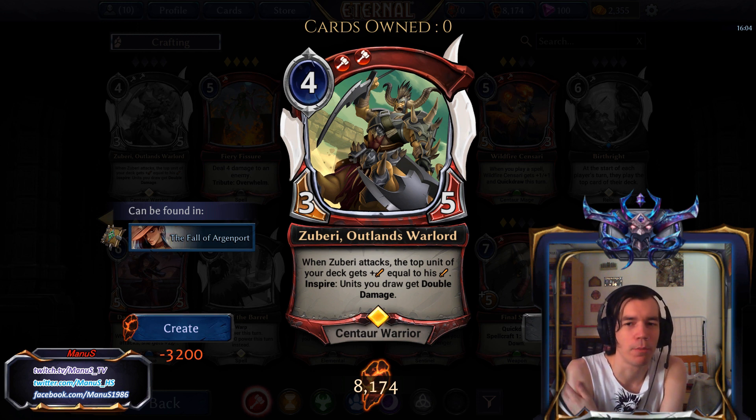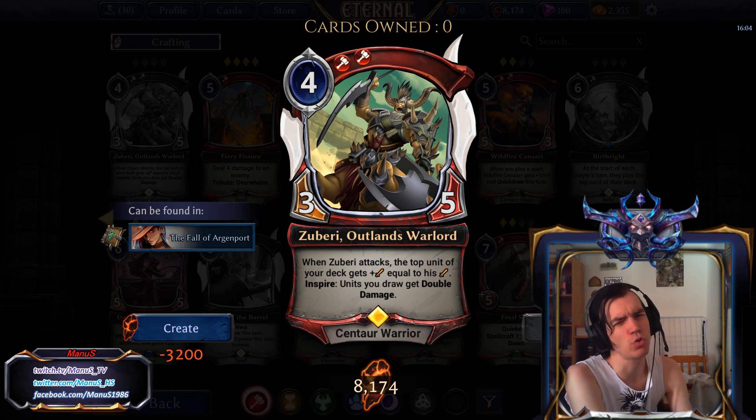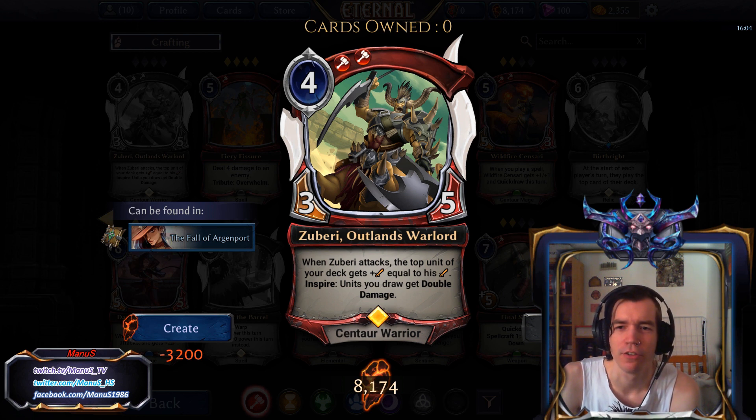But Inspire on a 4-drop also comes with the downside that you have less draw steps before the game ends to actually draw units that matter than you would with a 2-drop, for example. The card definitely has potential, not sure in what deck for now, because there's no deck that obviously comes to mind that wants this kind of card. But it's definitely a solid 5 or 4-drop to keep in mind.